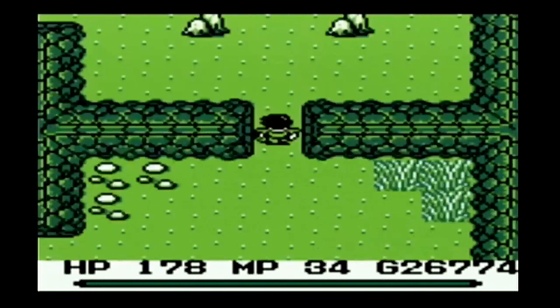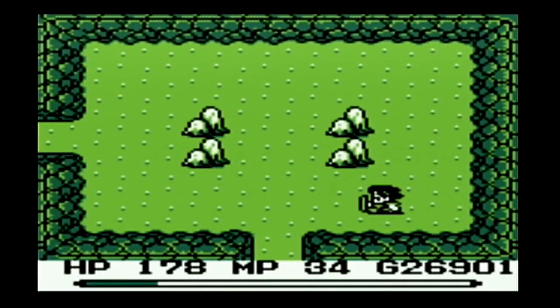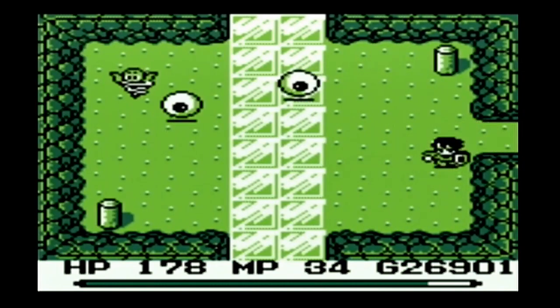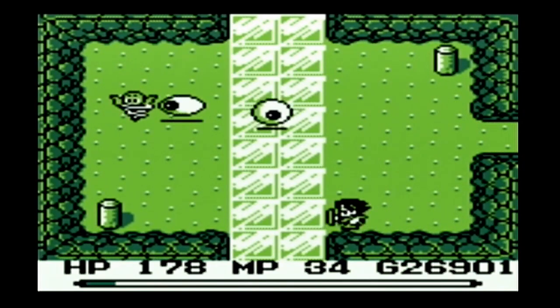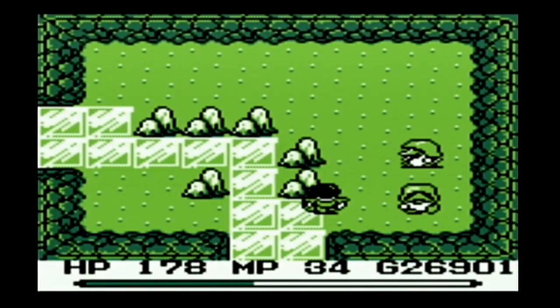This floor's gimmick is there are two paths of ice — one on the outside, one on the inside. The inside takes you clockwise around the center room, the outside takes you counterclockwise. We want to get into the inside, but unfortunately we can't reach that pole from here, so we just have to backtrack a little bit.